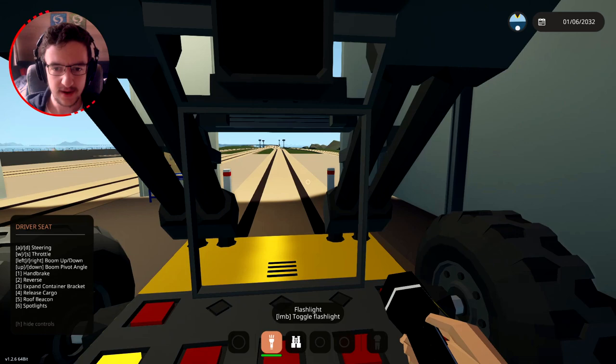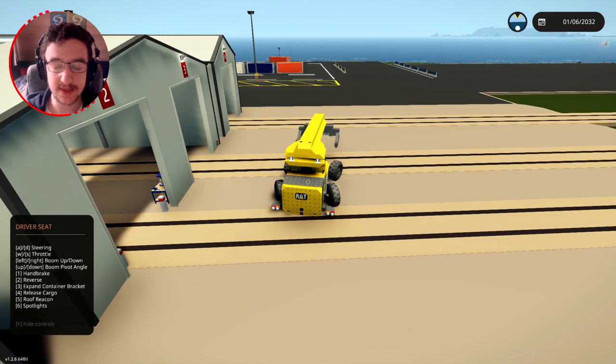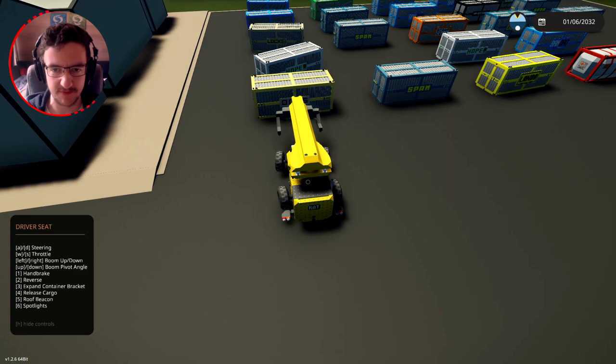Extend rear counterweights - okay, that's for the cargo. Handbrake, how do I turn that off? One. Alright, here we go. So I guess it's fully electric until the generator turns on by itself. Let's go ahead and drive ourselves out of here. We'll drive over to the container itself, and then we'll pick it up, and then hopefully we'll be able to put it on the container ship. Let's go ahead and turn the handbrake on as soon as we get pretty much level.